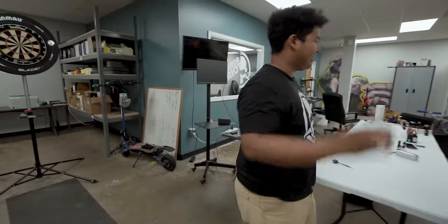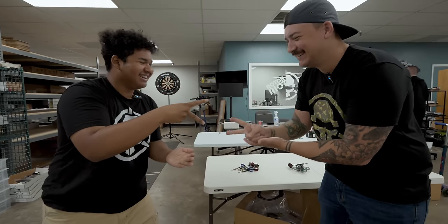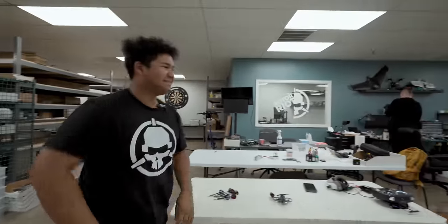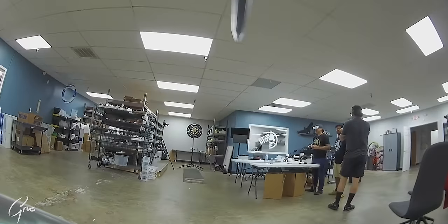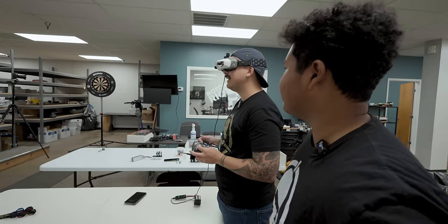Tyler's up first. Rock paper scissors for sudden death. One, two, three, go. He won again. Sudden death. You got close — I probably did. I don't think I hit it. Hopefully it's a high number. You got 10, dude.